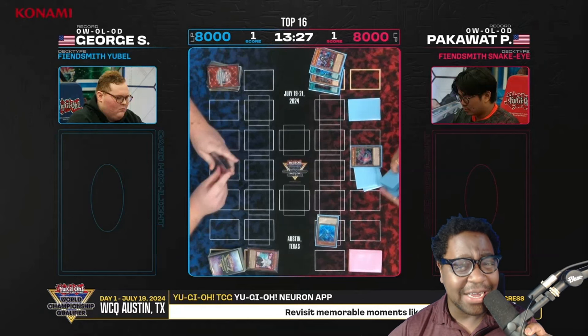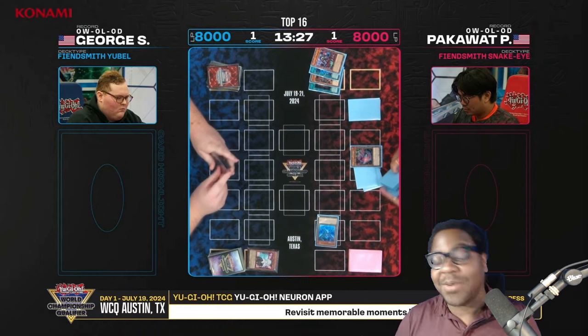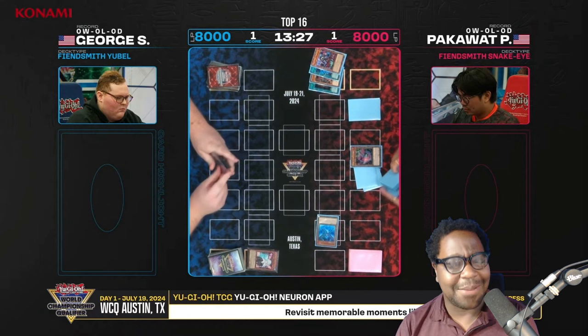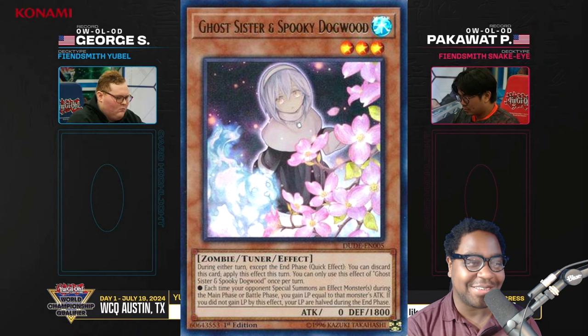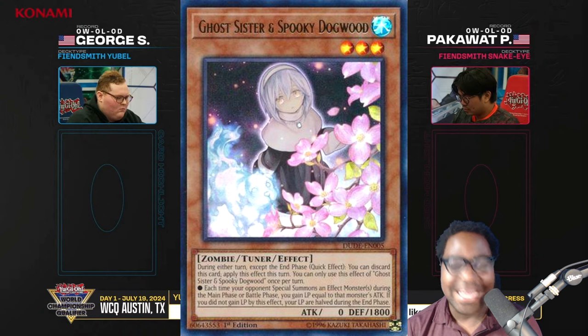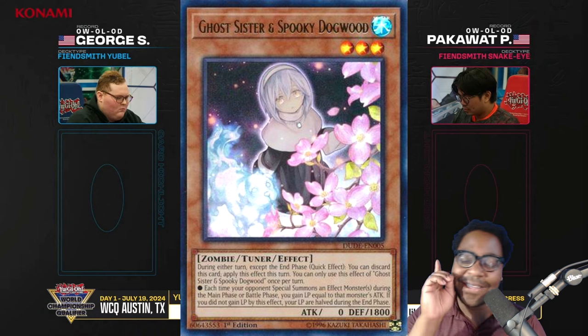World Championship Qualifiers is now at an end. Fiendsmith Snake Eye is apparently the best deck, so we're going to talk about that today. We're also going to talk about a very unique hand trap - Spooky Dogwood - played by George in this tournament. It's one of the best cards you could play that no one really thought of. We're also going to talk about the Fiendsmith engine today.